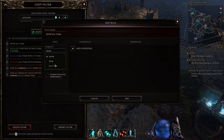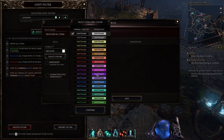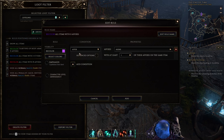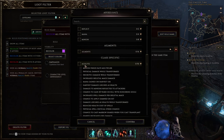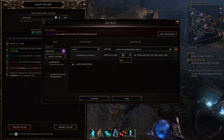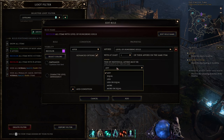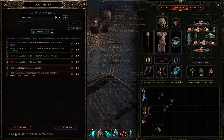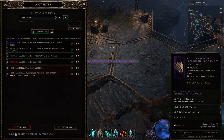For example, on my helmet, I really, really, really wanted a helmet that was not only exalted, but had a specific modifier on it. So I can go into affix, go into acolyte, go down to Hungering Souls, with at least one — advanced options — must be more or equal to six. This means any Hungering Souls helmet that I drop which is exalted is now going to be filtered by this rule. For example, this helmet looks very bright and shiny, and would be impossible to miss while clearing.